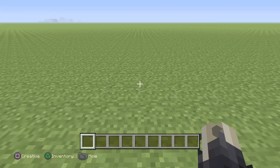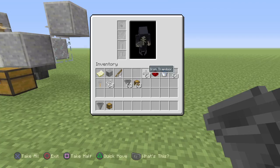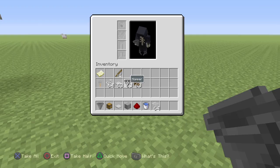Let's get into the tutorial. What you're gonna need is: one hopper, one chest, one iron trapdoor, any type of block, one piece of redstone, a water bucket, two pieces of glass, string, and two tripwire hooks.